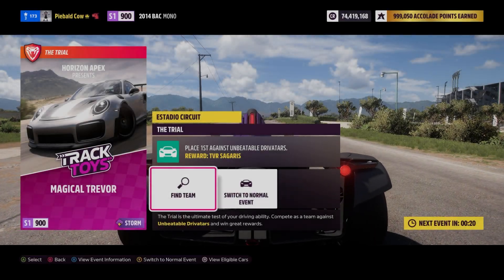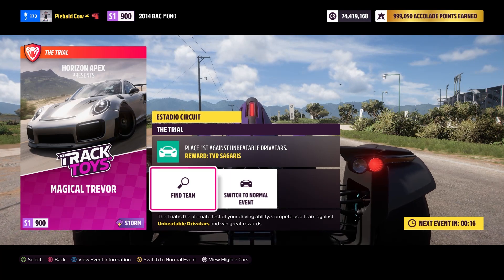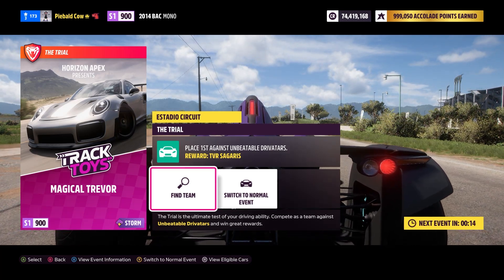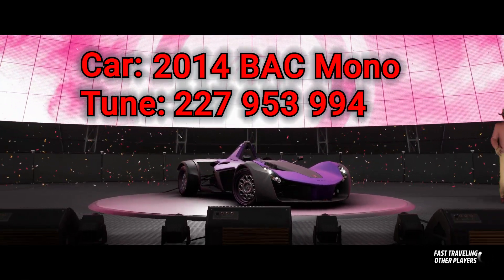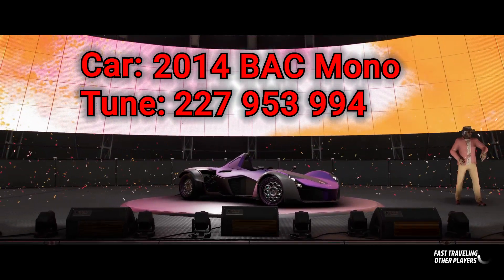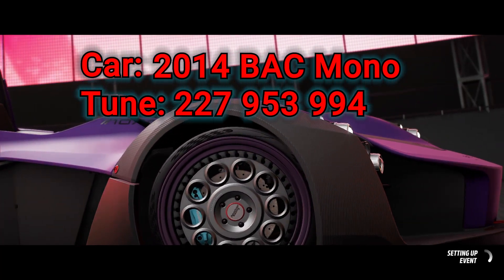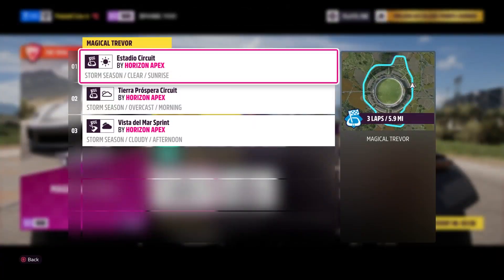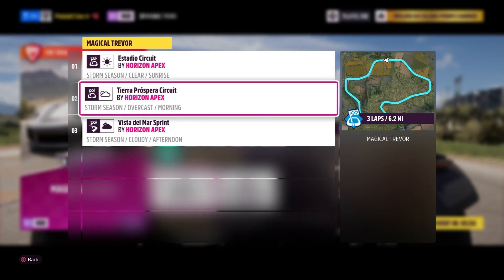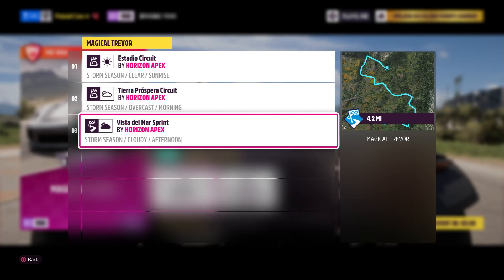Hey everybody, the trial this week is Magical Trevor, and the car restriction is an S1900 European track toy. I am in this 2014 BAC Mono. A really good car — it is kind of light, so it does kind of get pushed around a little bit on the track, so just keep that in mind as you are racing if you decide to use this car. Of course, you don't have to.